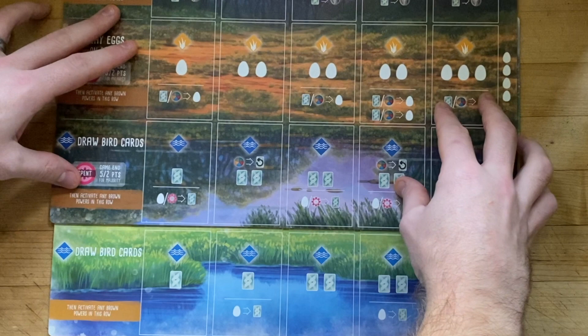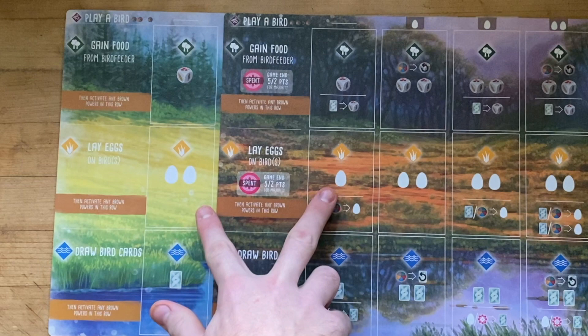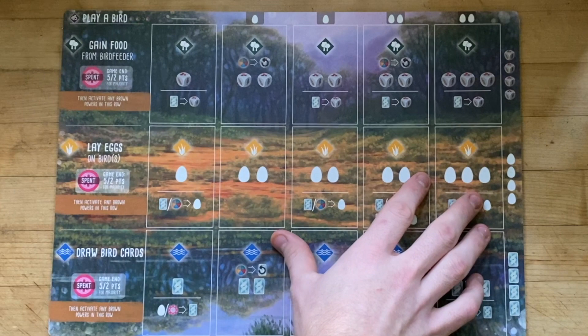Additionally, forest and grasslands have actions accessible to refresh the food and card trays, adding a little more utility and further incentivizing their use, even when what's on display isn't ideal.